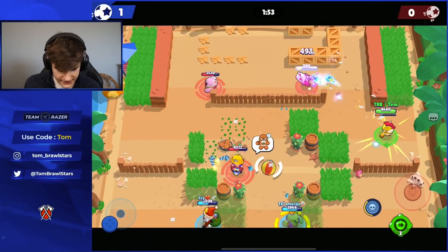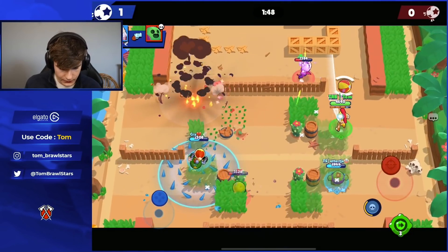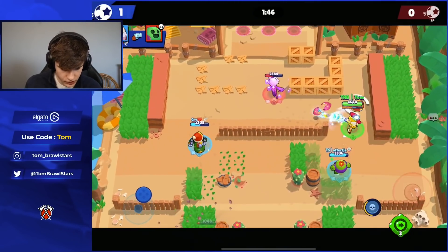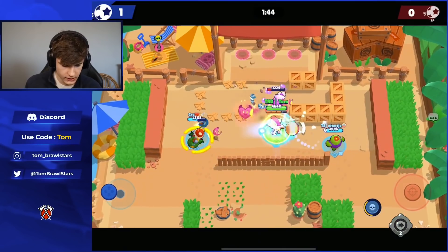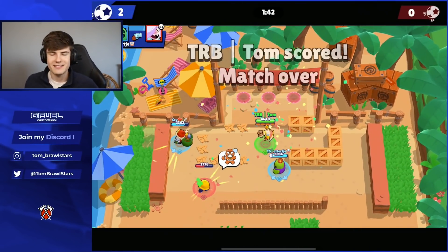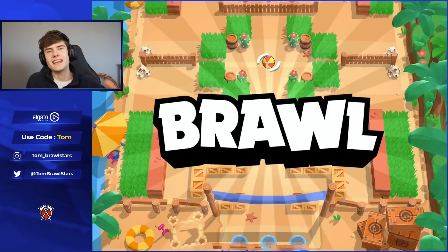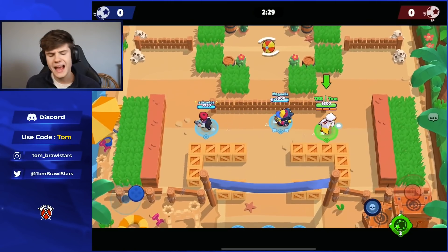Looks like Colette is gonna be super weak right here — Jacky going in but probably going down. We should be able to score this easily. We do a little bit of Max trickery and that's gonna be a goal. Let's get into the best two brawlers for Brawl Ball right now.